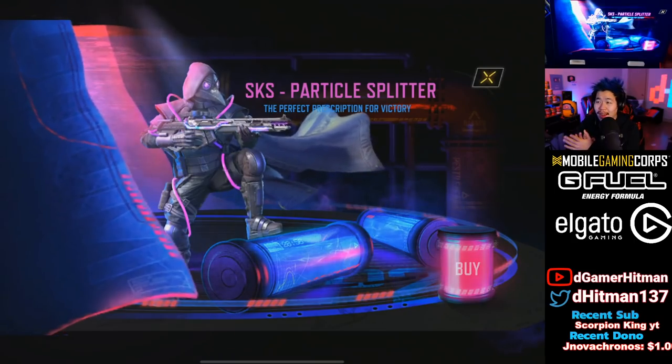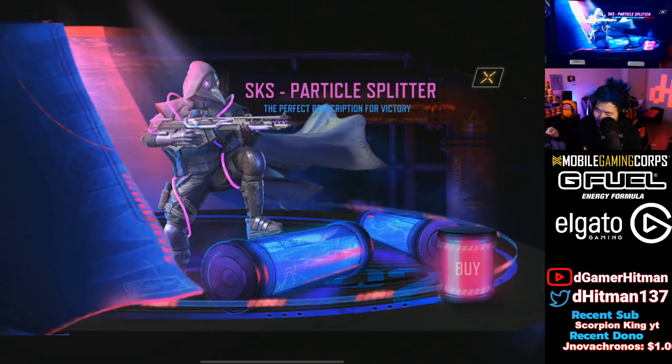Huge news — we have officially partnered with G Fuel! Code 'Hitman' will give you guys 30% off this weekend, so make sure to use that. I've been drinking their stuff for almost a year now so make sure to use code Hitman at checkout. Alright, let's hop into the game.